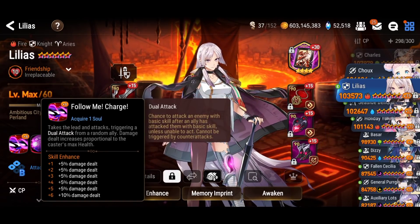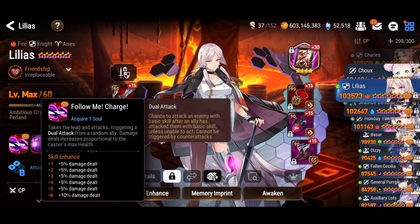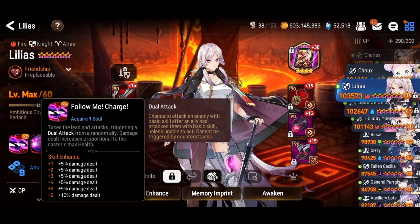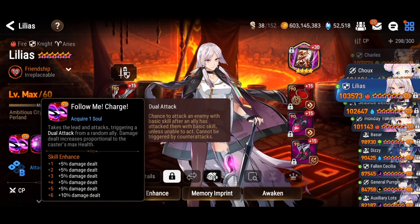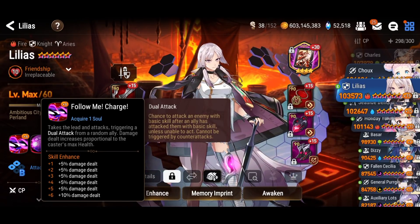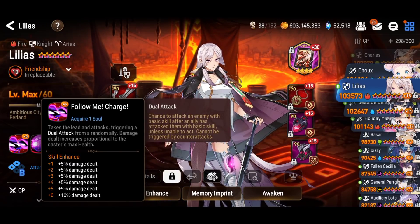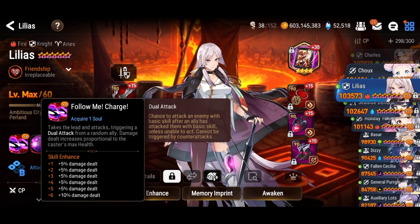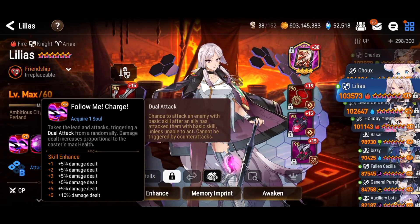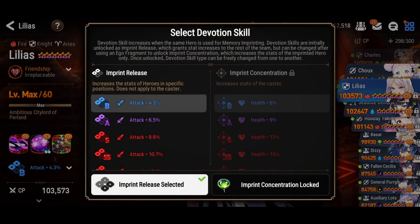Skill number one calls a duo attack with a random ally. If you pair her with very dangerous heroes like Spectra Tenebria or Charles — whose skill one goes into skill two — or Spectra Tenebria whose skill three on cooldown attacks two targets, that's very dangerous. Top Model Luluka might get an extra attack with her skill one. There are quite a few options, different combos you can use with Lilius that are quite devastating, with more damage based on Lilius's max health.